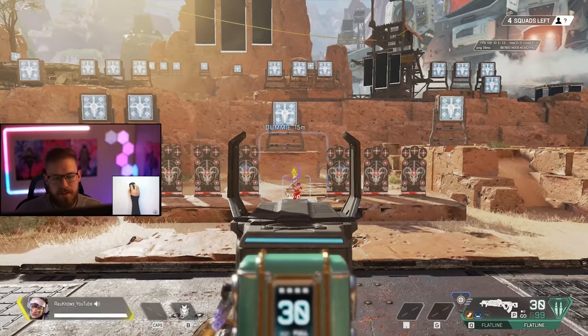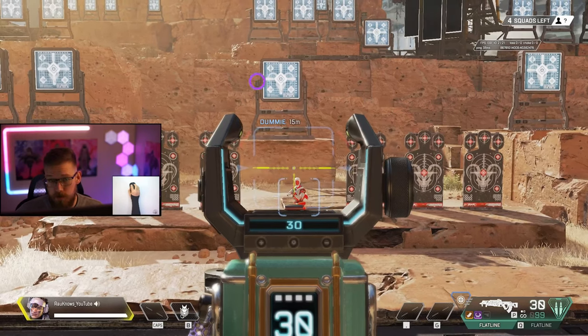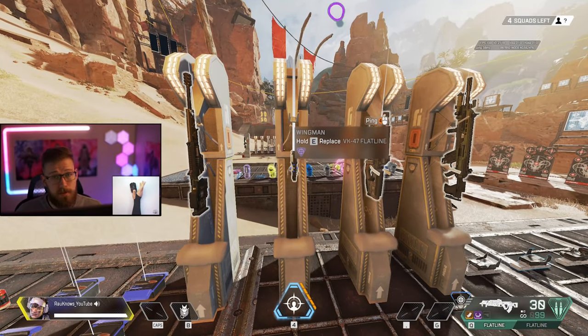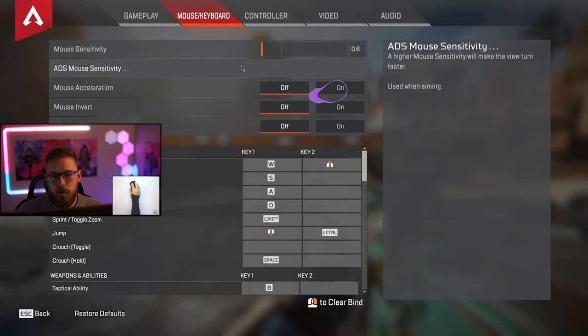This is one reason I recommend not only using snipers and marksmen rifles on Vantage. While her kit seems to perfectly fit those weapons, I personally felt like a demon using the flatline with a three times — we'll cover her best loadout later. Part of her passive does work on a two times, but the bullet drop indicator does not; you need a three times or higher for that.